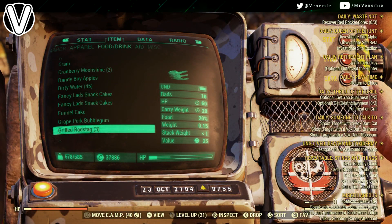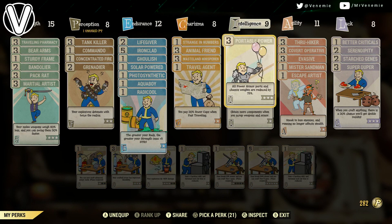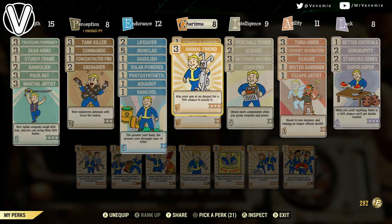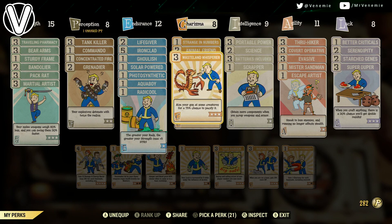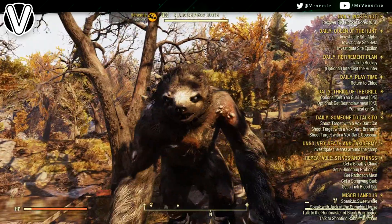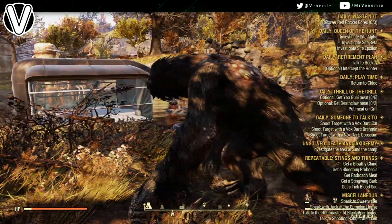Loads of you have come by my house recently, seen what I've been taming, and are a bit curious how to actually find them and tame them. The actual thing you need to tame is just Animal Friend 3 — it's a charisma perk. You only need 3 charisma to actually tame.